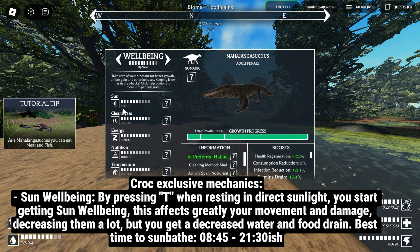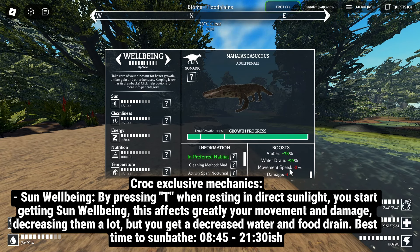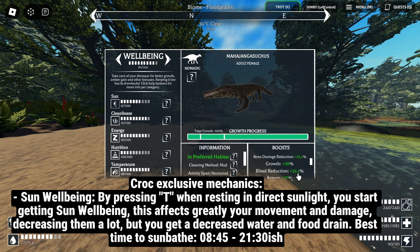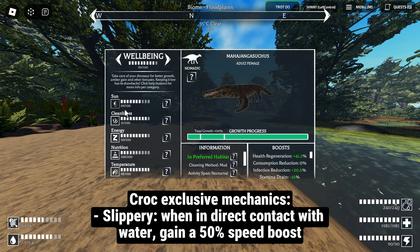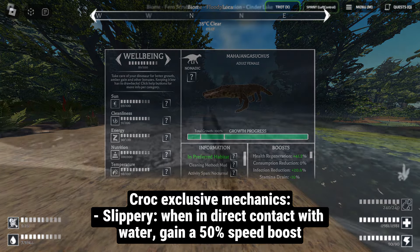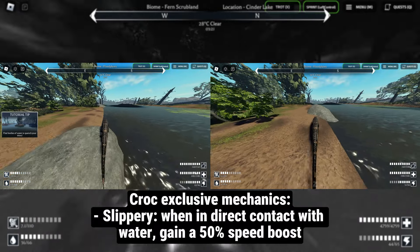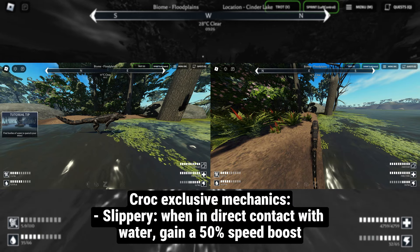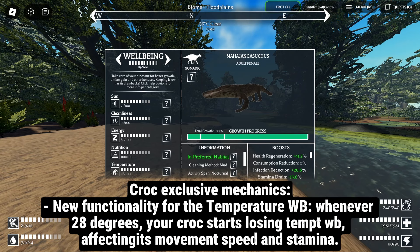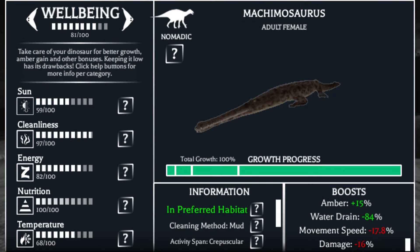The best time to sunbathe is from 8:45am to around 9:30pm. It's hard to determine correctly the end of the day when the shades stretch and block sunlight, but it's very similar to the time for diurnal dinos to get their night vision. They've also got the Slippery ability — whenever they are in direct contact with bodies of water but also touching land (not swimming), you get, I believe, a 50% speed boost, and it really shows. Lastly, their temperature well-being works differently. Even though you can go up to 40 degrees and down to about 8 degrees, if you go under 28, your temperature well-being will decrease — and combined with their sun well-being, this gives you levels of pain.